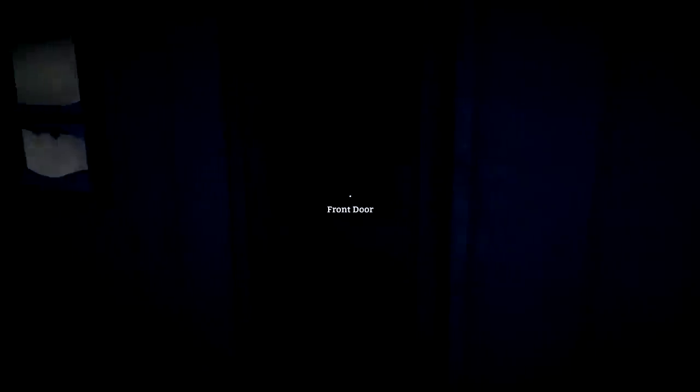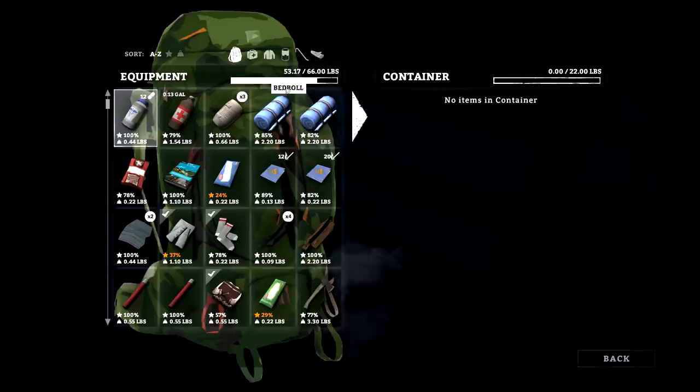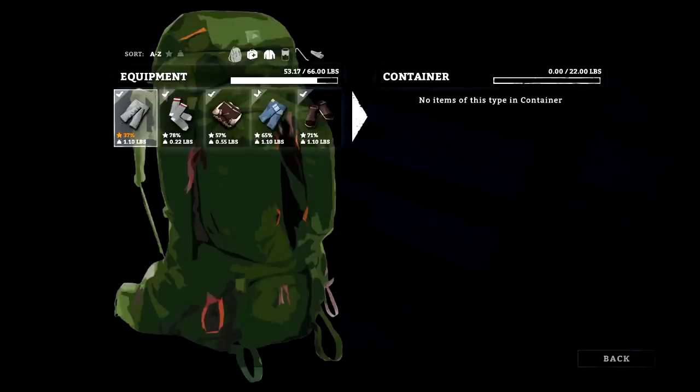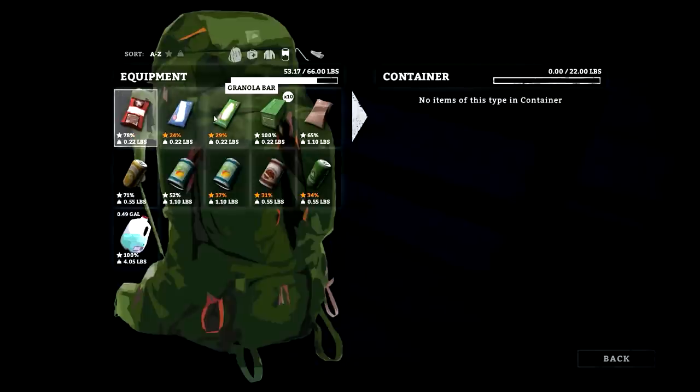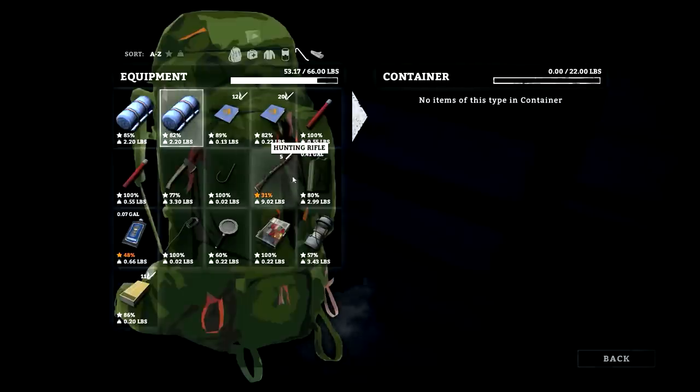I'll probably go out and try to get some guts off of a deer if possible. Let me check my weight real quick. We probably need to drop some items. We do have a rifle and we're not afraid to use it in this series. Let me see what I can stow here. We'll need that, that, that, that — those are all essential as long as I wear them. We'll put these in the cupboard.